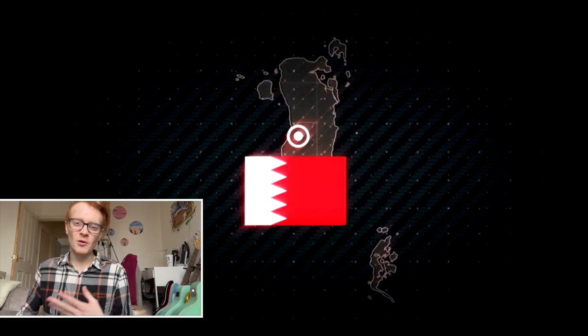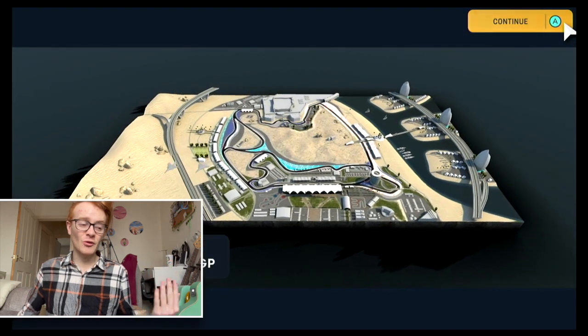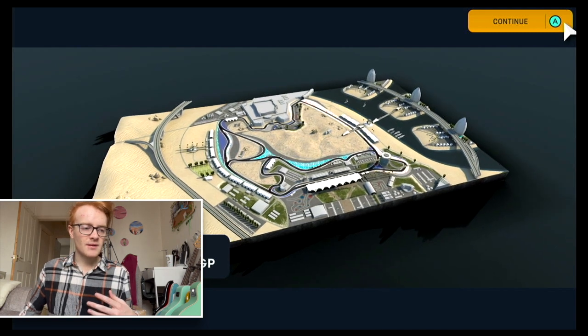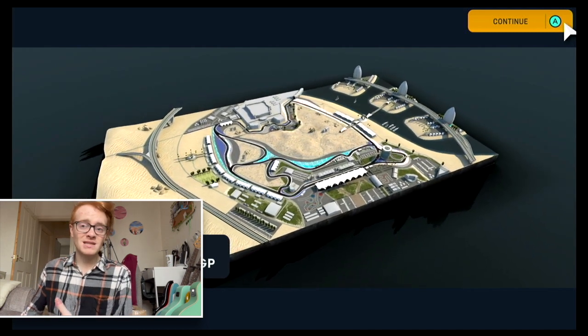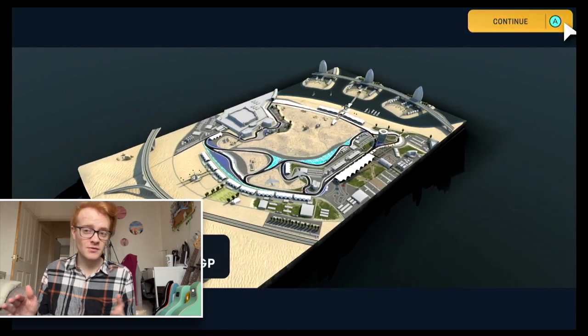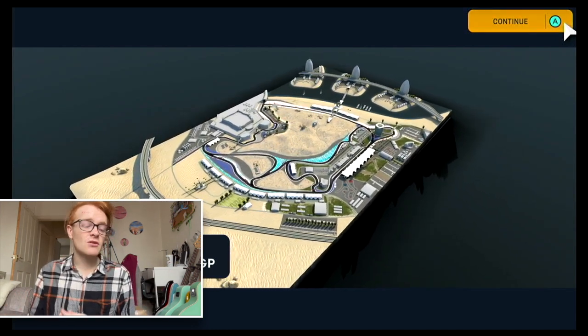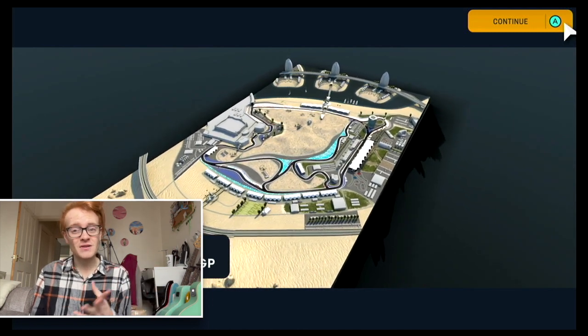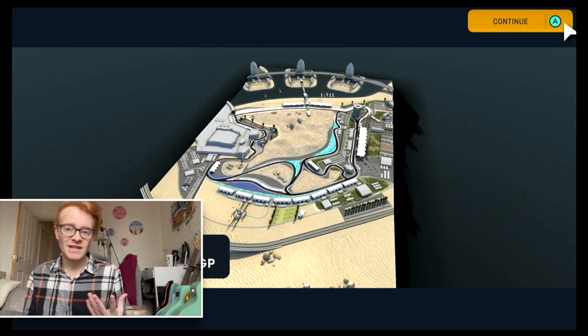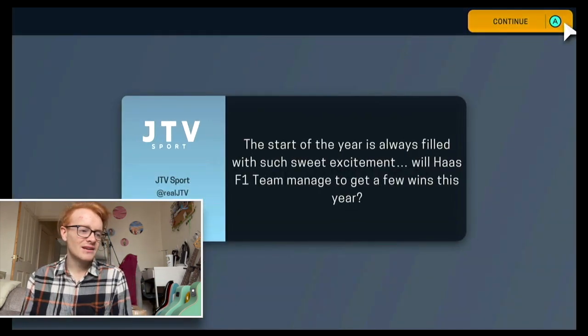I may have failed to mention - we are on the Nintendo Switch for this. A lot of people last season asked me for the mod, which I can't share - I can't share save game files from my Switch. So if you want to create this yourself, watching the video so far should give you a good idea of how: you can see all the car liveries and driver abilities. Here we go - it's been a long winter, I am very excited for F1 to come back.